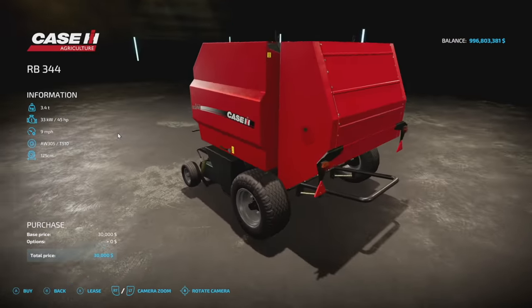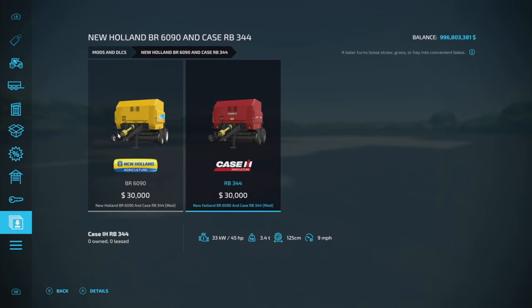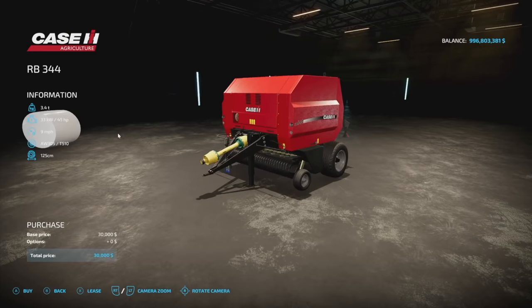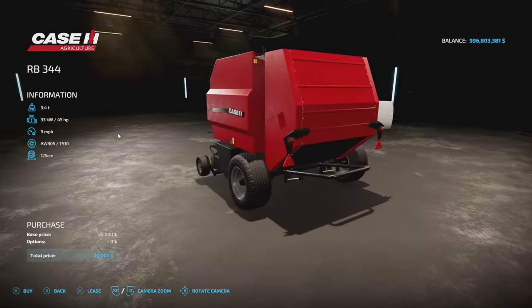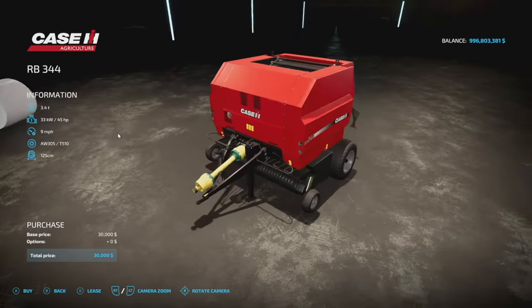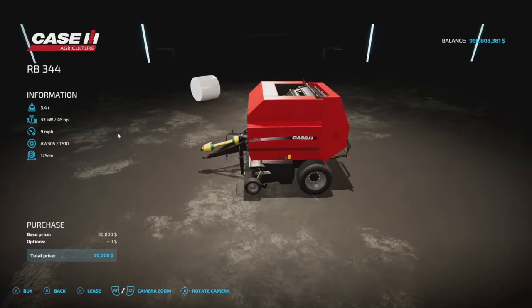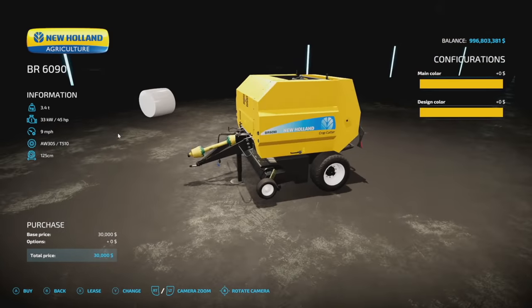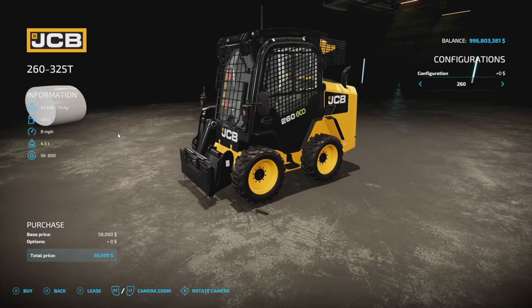We've also got an update to the New Holland BR 6090 — there's a new Case round baler. It makes 125 centimeter bales only, nothing too crazy. They've changed the description version but nothing too wild — requires 45 horsepower and 9 miles per hour. Identical to before.